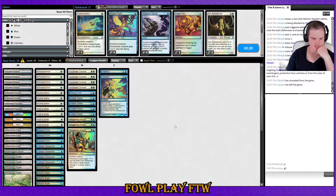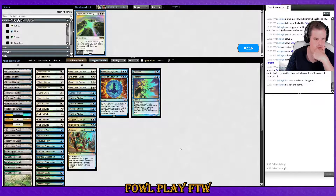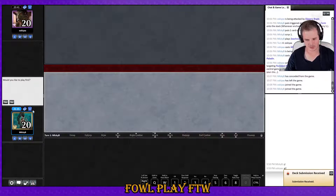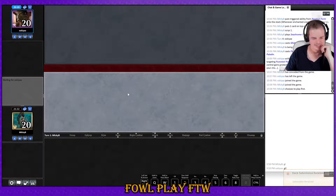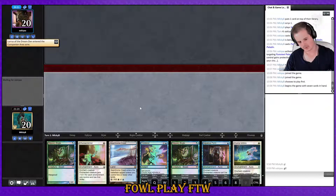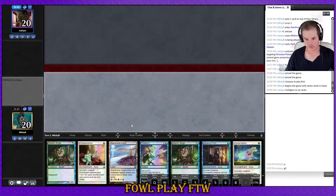I might try it over Force of Negation — no, over Stubborn Denial. Force of Negation is better against Sigarda's Aid, which is probably their most explosive hand. Could also look to minus a Staggering Insight for an aura. I think we just run it back — this time we have the advantage of being on the play and the disadvantage of not drawing that extra card. This is the sort of hand I think we keep but we're in trouble if we don't draw that second mana source.